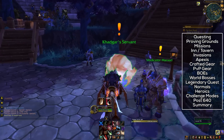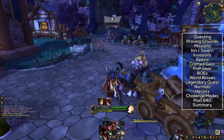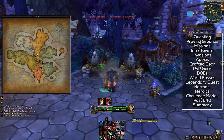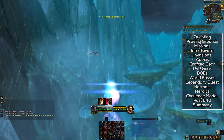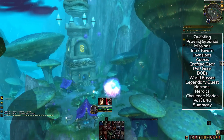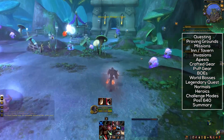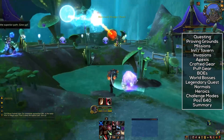Let's talk about the legendary quest. You'll want to get started on this as soon as you possibly can, especially because it will involve doing some normal dungeons at the start. This will rather quickly give you an item level 640 ring for the normal dungeon stuff, and then a 680 ring for completing the heroic dungeon stuff. There are datamined 690 and 710 versions of this ring, which are probably linked to the Highmaul and Blackrock Foundry raids.